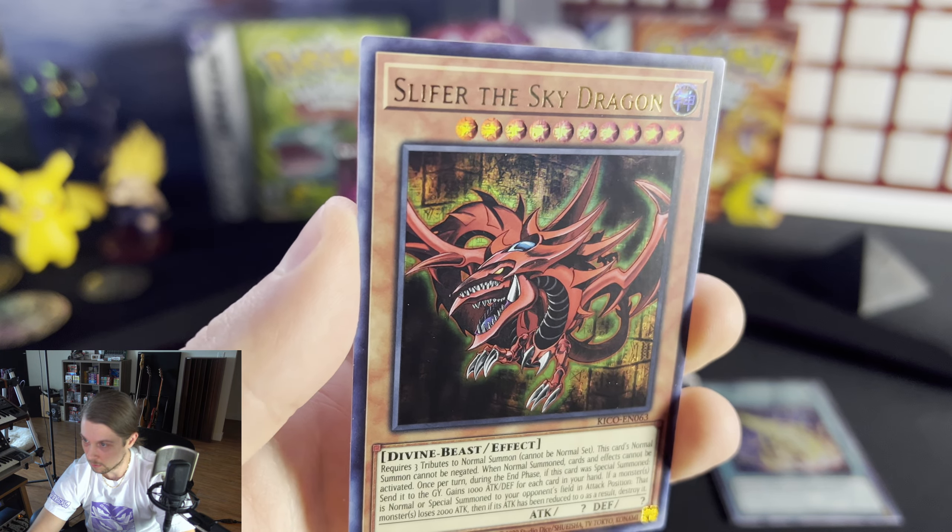Rivalry of Warlords, Pendulum Transfer, Tornado Ringer, Wicked Avatar, Fortune 2, Number 4 — I like that card, actually, very pretty artwork. I like the bird. Reinforcement of the Army, Number 4, Number F0, Utopic Future, Queen's Knight, Pot of Duality, Wicked Avatar, Arcana Triumph Joker. Standard rare, not the collector's rare. So that puts us in the $1.60 range — kind of not that great.